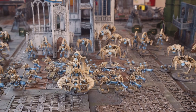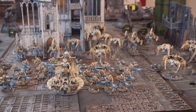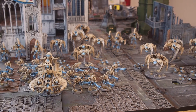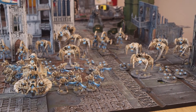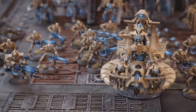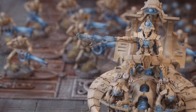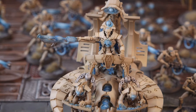This is a Decurion Detachment Necron army. It starts off with the Reclamation Legion, which is led by an Overlord. The Overlord has a Warscythe and is on a Catacomb Command Barge with the Nightmare Shroud. The Nightmare Shroud gives him a 2+ armour save, which is really sweet, and allows him to force another unit to take a leadership test during the shooting phase. The reason I've given him a Catacomb Command Barge — originally I did have him on foot — is because I spoke to a guy called Callum who is in a battle report you'd have seen with Tau.